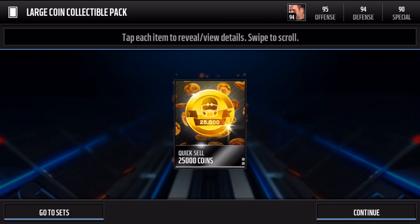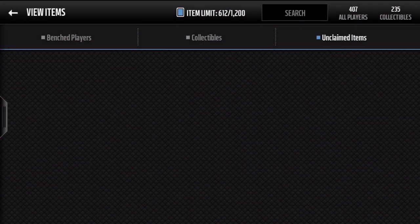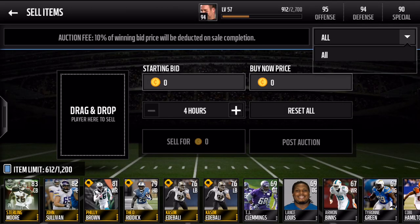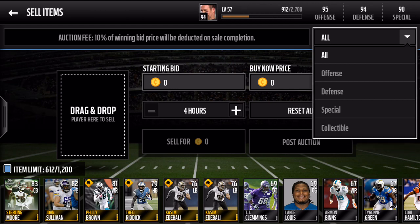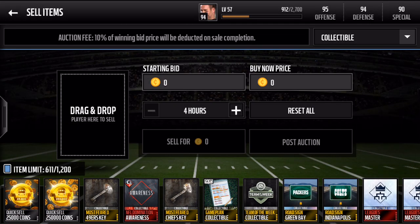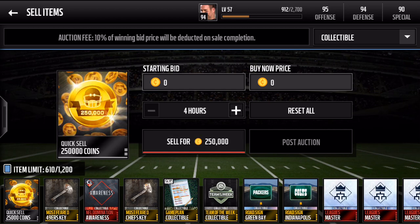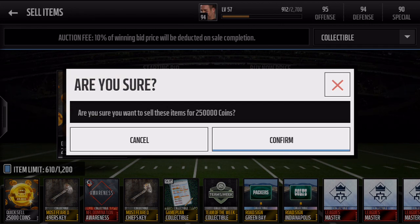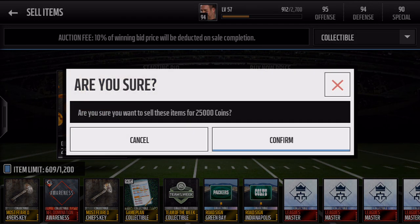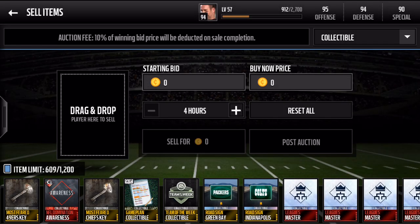I don't even care what I get out of this one. 25K — holy... Oh my God! Are you kidding me? Oh my goodness! Wow, this is stupid 200 coins. But oh my God! Holy crap! Let's go ahead and Quicksile that baby. Wow, I've never pulled that once this year. This is insane.